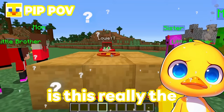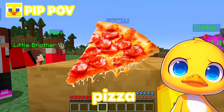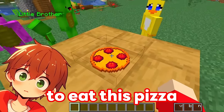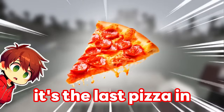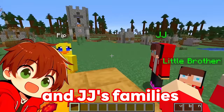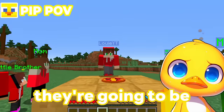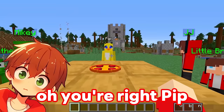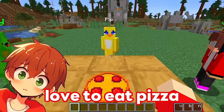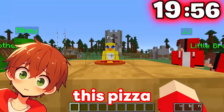Louie, is this really the world's last pizza? I'm super hungry for pizza, I want to eat it! No, Pip, you are not allowed to eat this pizza! It's the last pizza in the world, and we need to share it with Mikey and JJ's families! But what about the Five Nights at Freddy's animatronics? They're going to be coming at midnight! Those Five Nights at Freddy's animatronics love to eat pizza, and we only have 20 minutes to build a secure house to protect it!